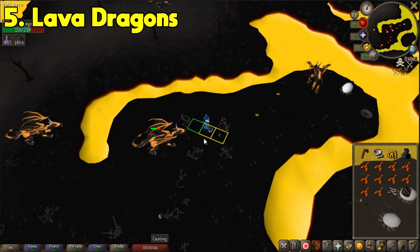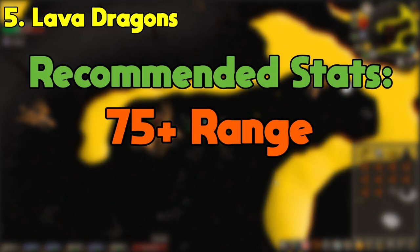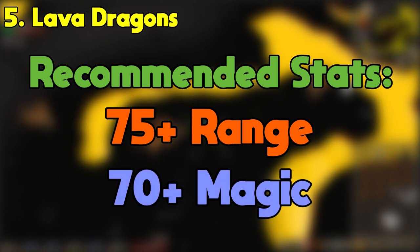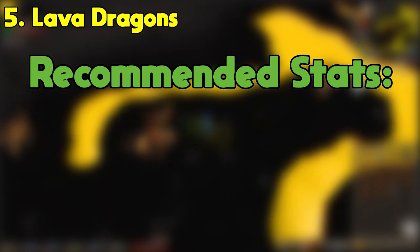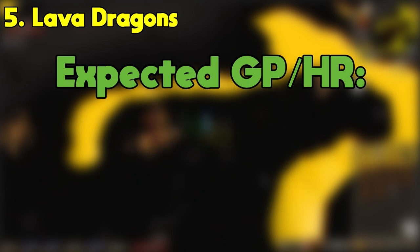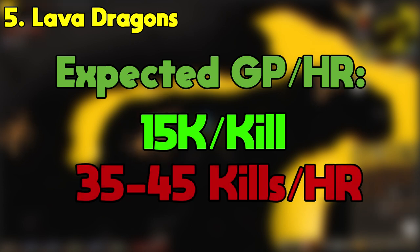Let's get into method number 5. In our fifth spot, we have killing Lava Dragons in the Wilderness. The recommended stats are 75 or higher range if you decide to use range, or 70 or higher magic if you decide to use magic, which is the more common route and what I'll be covering in this video. On top of this, you'll want at least 70 defense and 43 prayer to make it easy to get away from PKers. On average, you earn about 15k per kill with the current GE prices, and you can get anywhere between 35 to 45 kills an hour depending on your combat stats, gear setup, and how many PKers you run into.